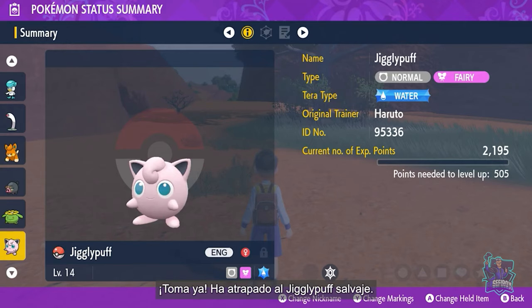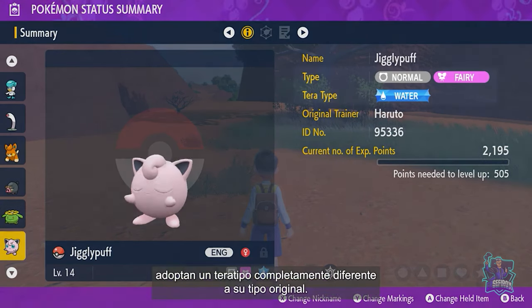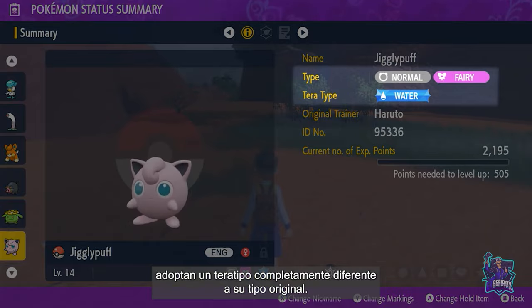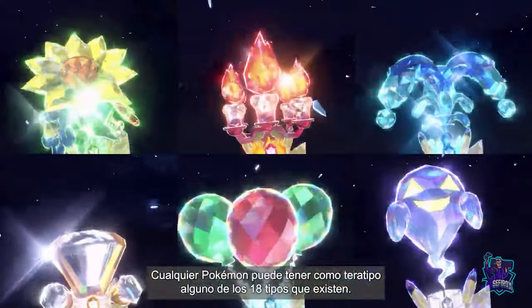The wild Jigglypuff was caught! Some Pokémon, like this Jigglypuff, have a Tera-type completely different from their regular type. Any Pokémon is capable of having any of the 18 different types as its Tera-type.